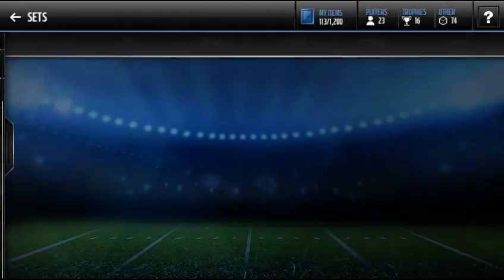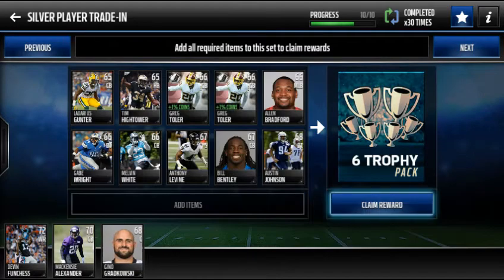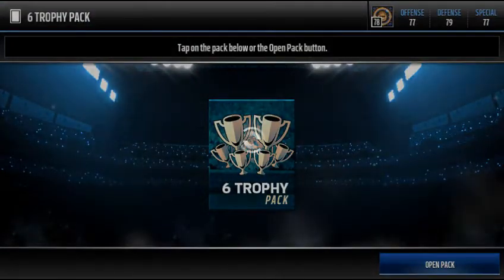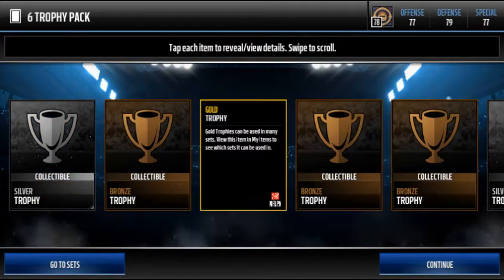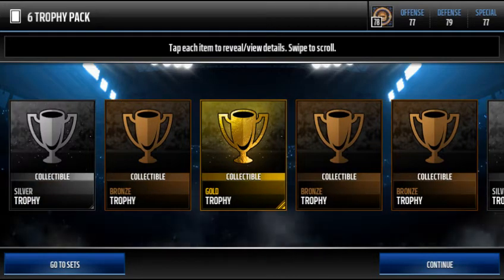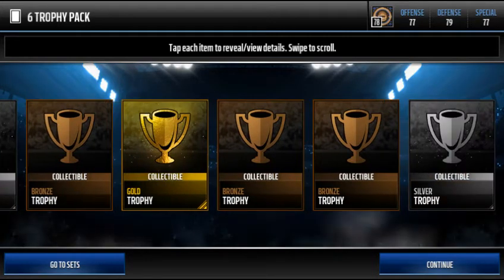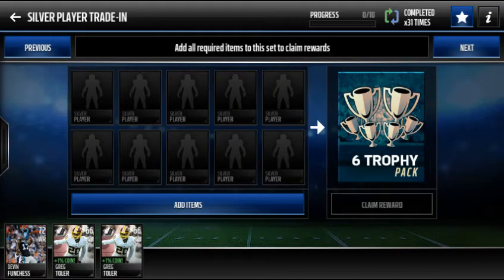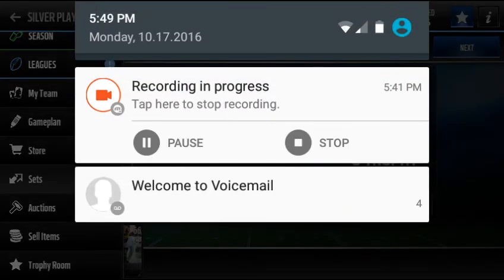The set we're going to be doing is the silver player set in the locker. When you buy them all for 500 or less, that's 5k total. You put them into the set and most of the time you get at least one gold — sometimes you don't — but if you get one gold that's 5,000 coins. You also get silver trophies and bronze — it's just extra profit. The gold trophy basically cancels it out and you make about 1 to 2k profit. It's not a whole bunch of profit but it's profit at least. Thanks for watching, that's all the methods I have for this episode, see ya.